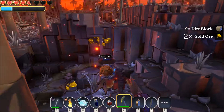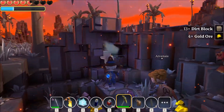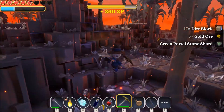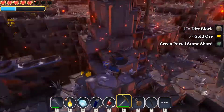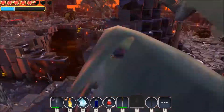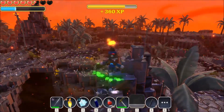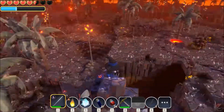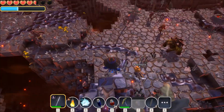Material gathering works like in any game of this type — you go around, see materials, and gather them. Materials can give portal stone shards that are used to build the portal blocks to activate new portals. To know where the new portals are, you use the arcane compass — it's pointing in two directions, meaning there are two portals. There is one over there but a bunch of enemies is in the way. Let's go to the portal and activate it now.